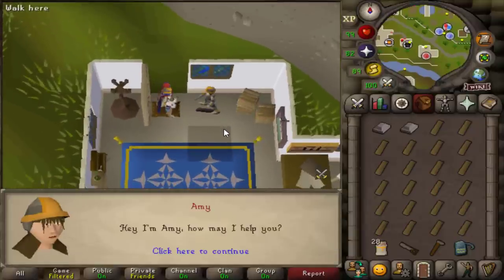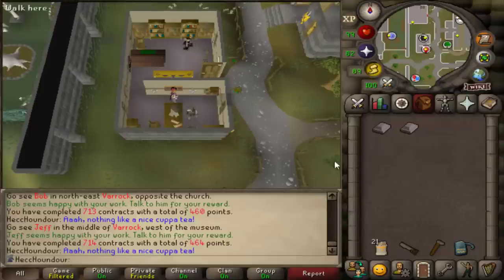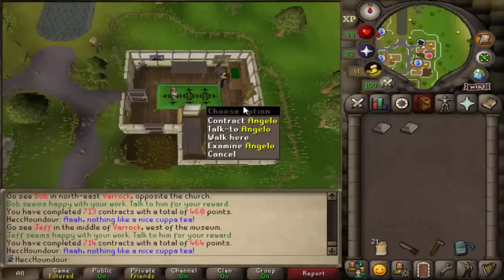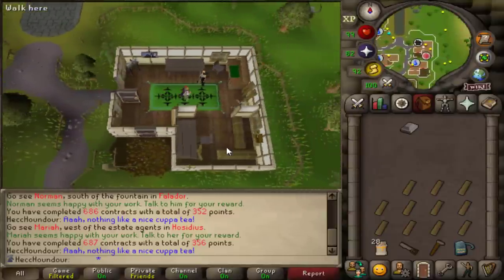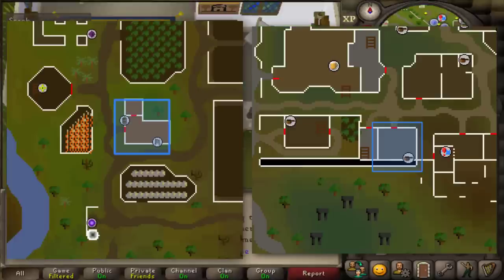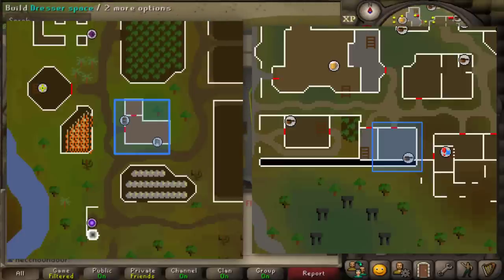To get your next contract, you don't have to go back to Amy in Falador. There are other NPCs who can give you contracts located in each estate agent place nearby: Marlo in Varrock, Ellie in Ardougne, and Angelo in Hosidius. For most locations it's quick to just run to the nearest estate agent to get your next contract, and there's usually a bank pretty close by as well. But for Barbara north of the house portal in Hosidius and Sarah in southern Varrock, their houses are pretty far from the estate agent, so it's faster to just teleport to Falador to get your next contract because Amy is pretty close to the Falador teleport.